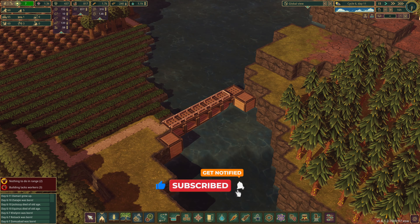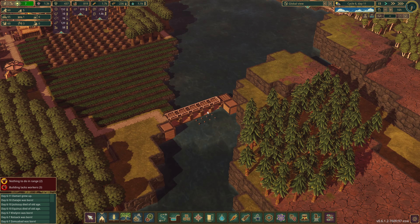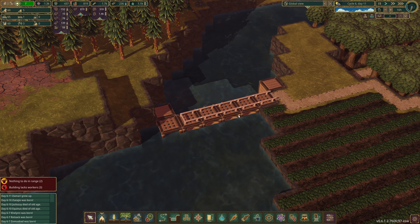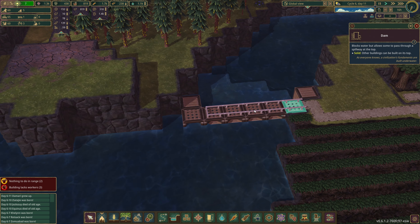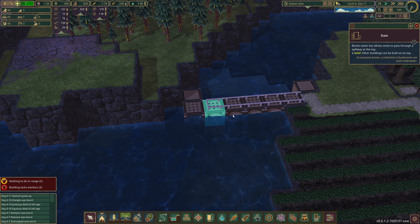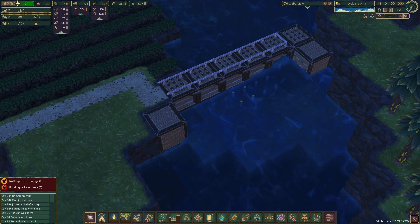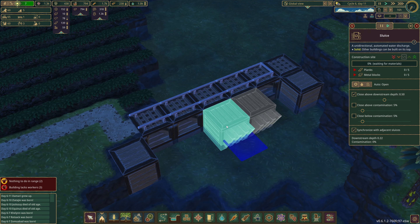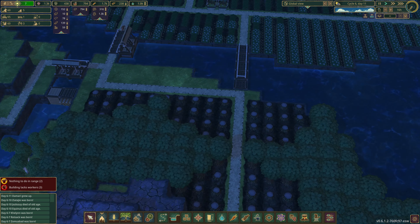First thing we're gonna do is start setting up some sluices over here, so we're going to remove this and have a bit of play around and test. They are fairly expensive and I don't actually know how much of a gap we need here. Judging by how full this is going, I reckon we could get rid of one of these — we might be able to get away with three. I want to get all of this so we can make it stay nice and full.